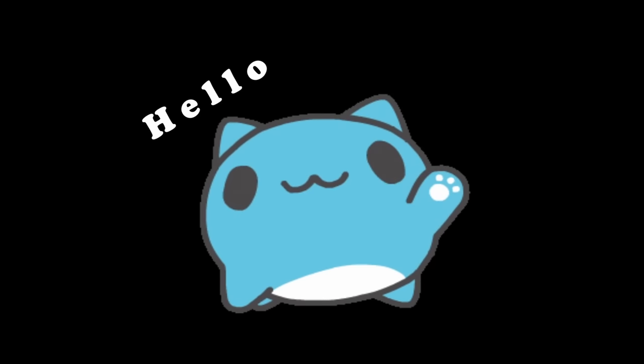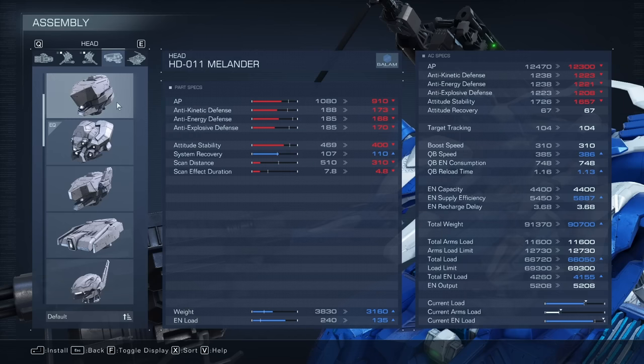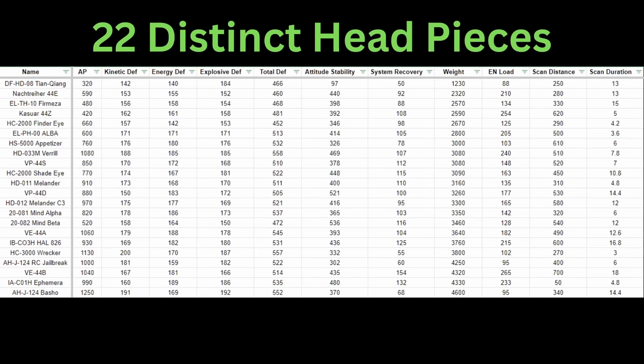Hello, it's Kraid here with a breakdown for the headpieces in Armored Core 6. I figured we should start with a relatively easier part category for the breakdowns. There are a total of 22 different headpieces right now in Armored Core 6, and I am here to help you find the optimal headpiece for your build.